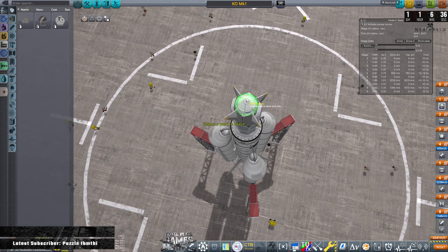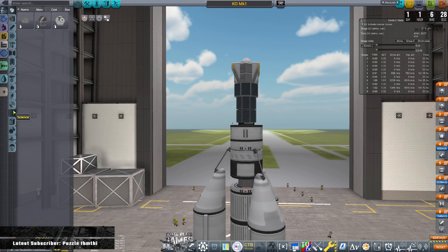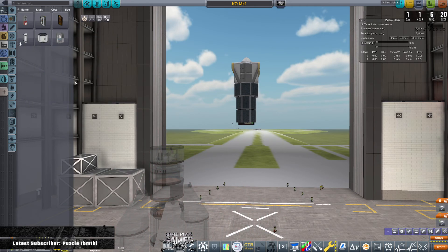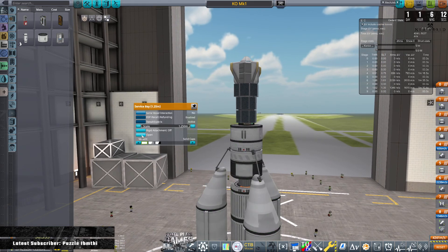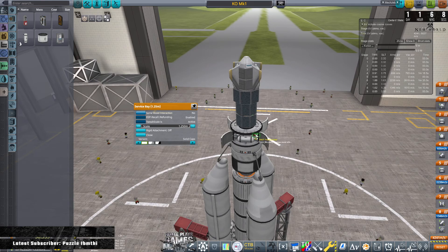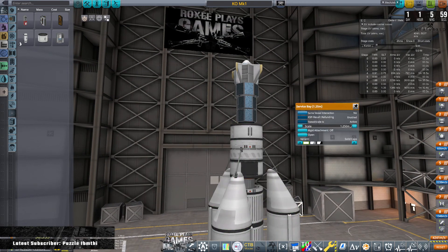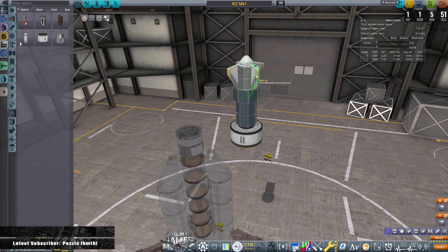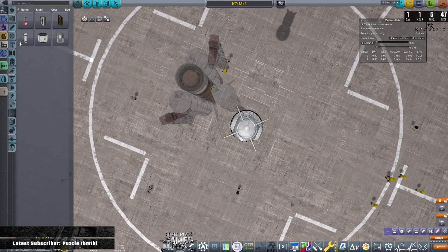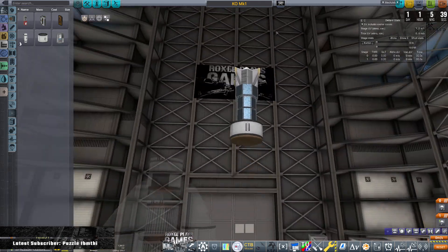I've got three parachutes — one normal parachute and then two radial ones because I want to bring this back. In here we have got two mystery goo containers, the geiger counter, thermometer and a barometer, and we've also got an antenna, so they are ready to go. What's going to be coming back is this section, and the reason why I put these fins here upside down is to hopefully help with stability going downwards rather than flipping over and going parachute-first like a bullet with everything burning up and exploding.